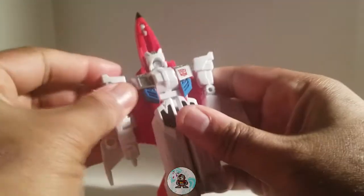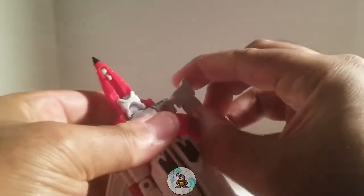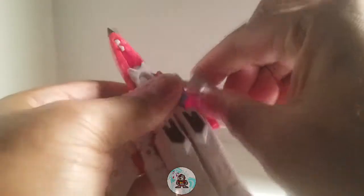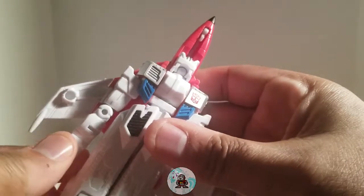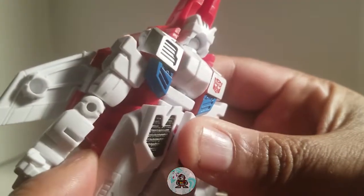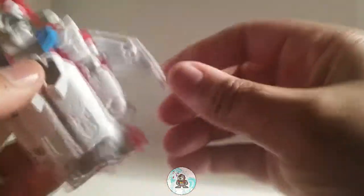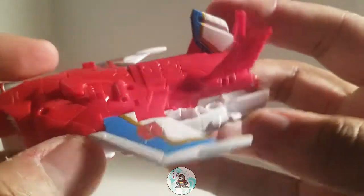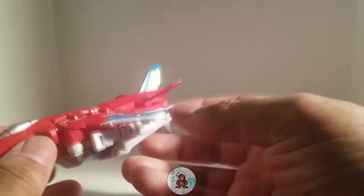We bring the shoulders down just a bit like that. You can see these lines here in the arms — they're going to turn around and peg into this joint right here, locking right into place. The other side is identical — line that up just like that. And don't forget the tail — just like that. And here he is in his plane mode.